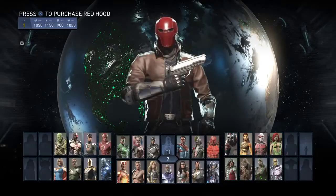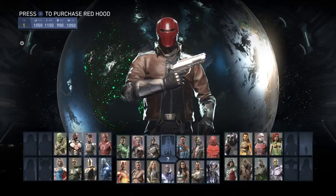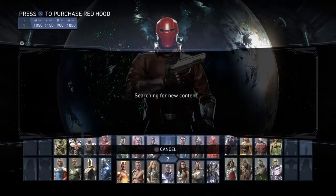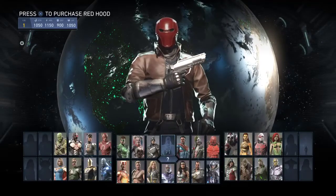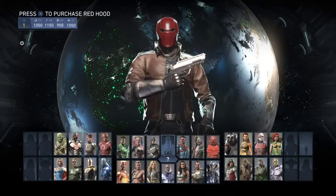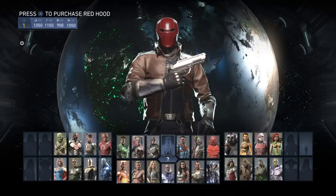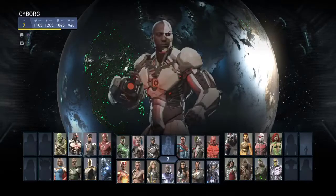Anyways, I'm gonna show you guys the Red Hood thing. This was a glitch or something, because every time I try to purchase Red Hood it says it's not found or it hasn't been released. When I tried to come back to find the other silhouettes and Red Hood again, I wasn't able to find it, so I'm pretty lucky to have found this glitch and show you guys.